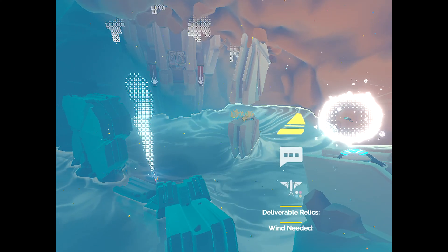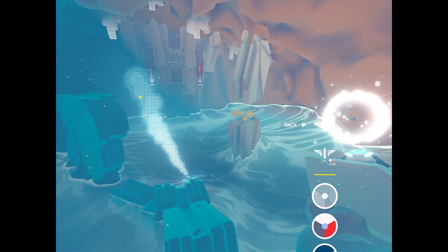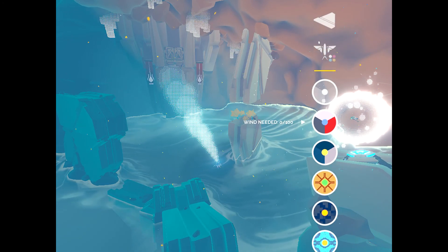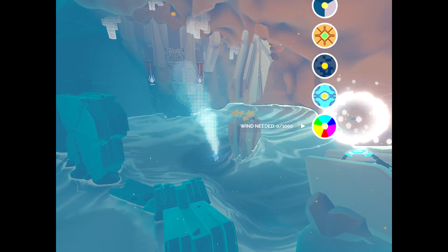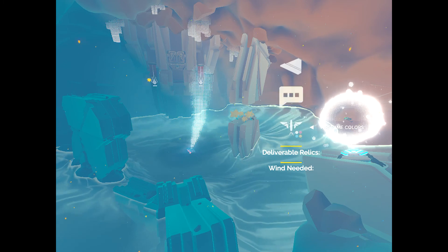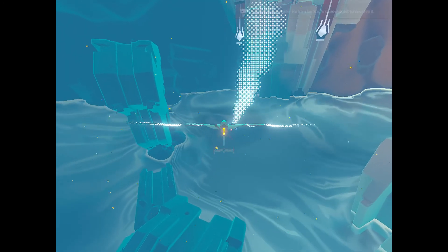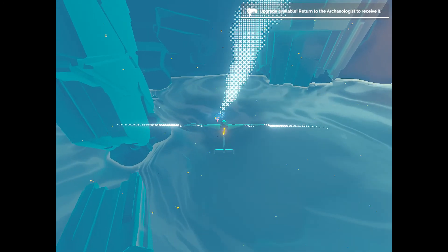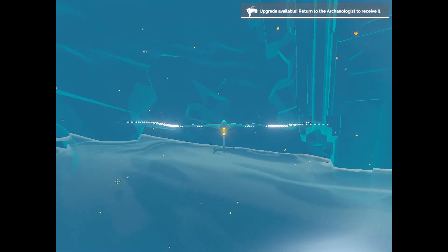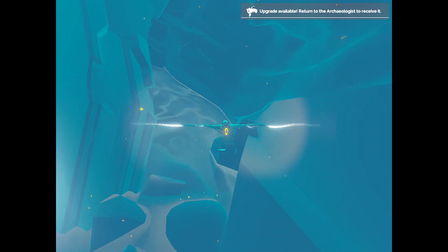Talk, back — airframe colors. What kind of colors do we got? Default. Wind — we need more wind to get more colors. Deliverable relics — wind needed. Let's just fly around for a sec. Is this a steamboat? Nope, it's just a steamboat.